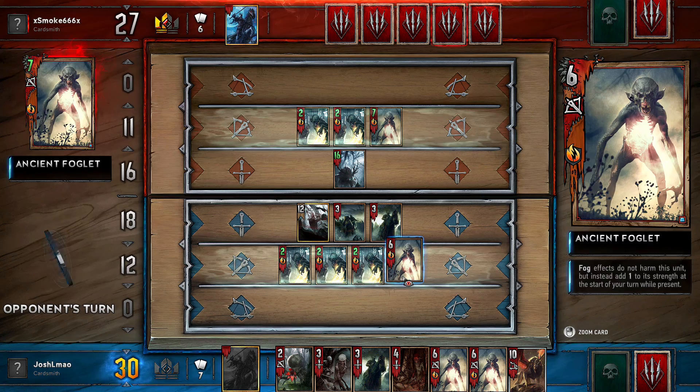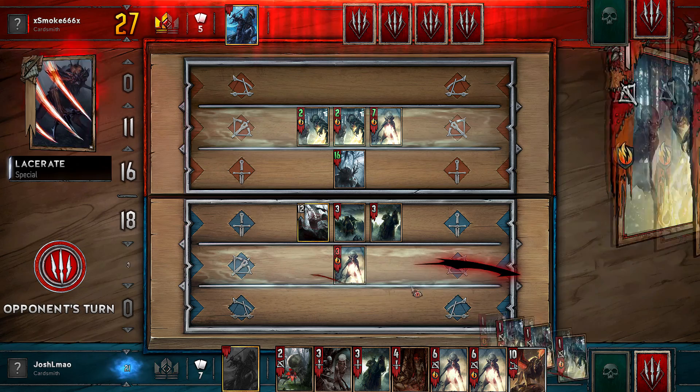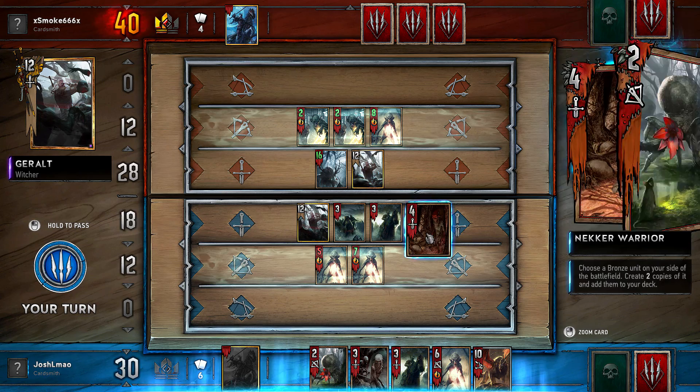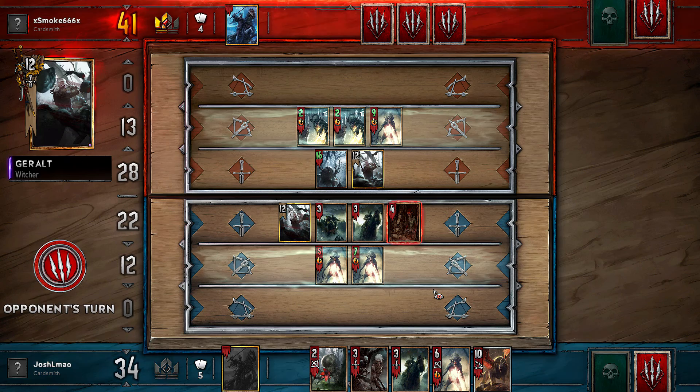There are some things to look out for while playing this strategy. You want to use your Ancient Foglets and Normal Foglets whenever you have a Fog card. Optionally, if you have Fog, Ancient Foglets, and Normal Foglets in round 1, you could use those to win round 1 rather than using gold cards and high strength cards. Just remember to use the Foglets directly after a Fog card gets played, either by you or your opponent. If you don't have a Fog card and one hasn't been played yet, playing the Ancient Foglets without fog will be fine — however, I definitely don't recommend playing any Normal Foglets without fog.